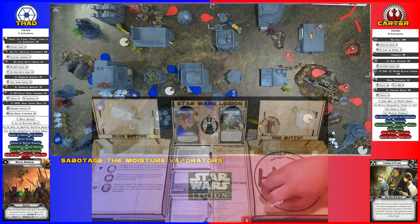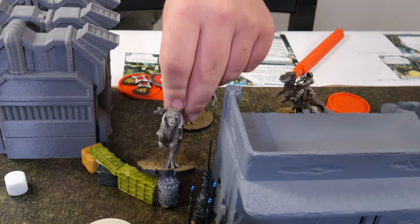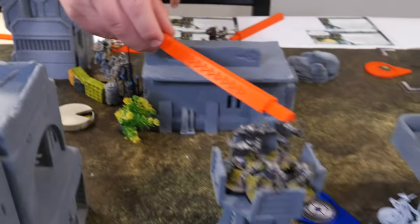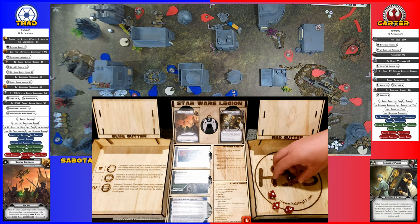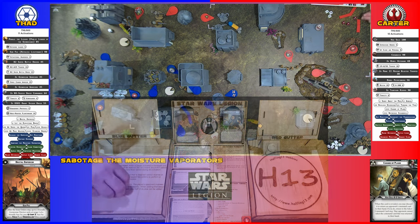Save them all. These Tauntauns are going to move up to here and then they will shoot the B2s. Just one crit because this is a blank and this goes to armor. You block it - so just a suppression.